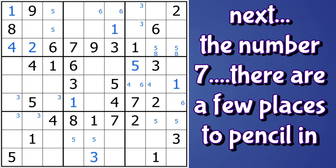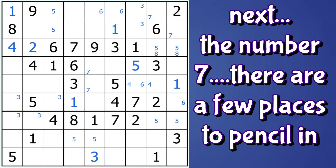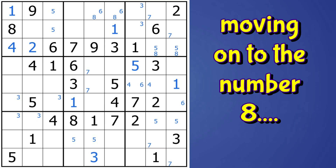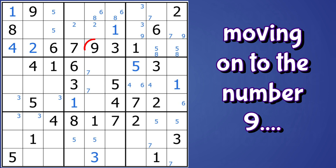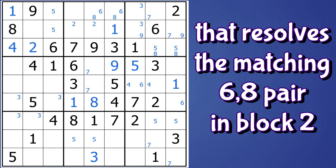For seven, in block three I can pencil in sevens, in block five I can pencil in sevens, and in block nine I can pencil in sevens. Moving on to eight: I can pencil in eights here in block two, and there are just three cells left in this block. I can also pencil in twos here. For nine, I can pencil in nines in block three. And because of this nine, I can place a nine here in block five. This cell can only be an eight — checking one, two, three, four, five, six, seven, and nine — so this cell has to be an eight, which resolves this matching pair here.